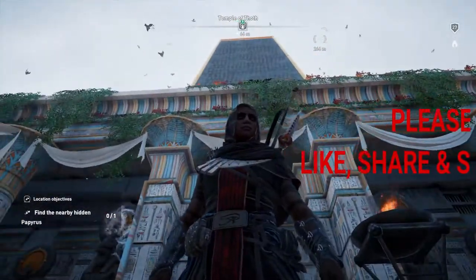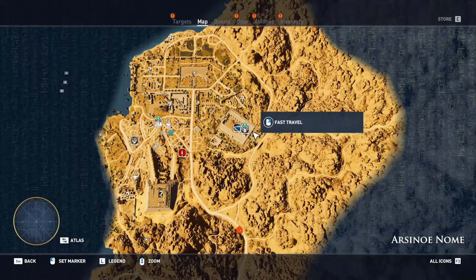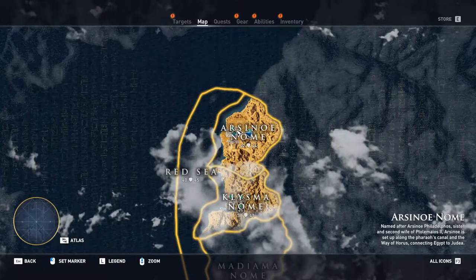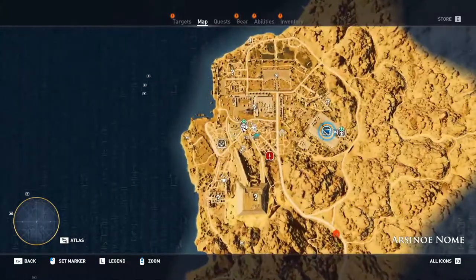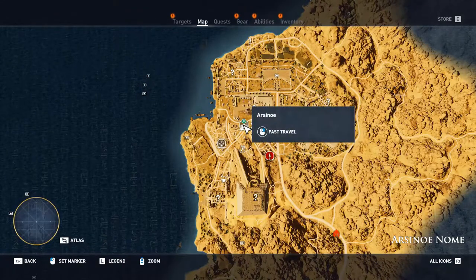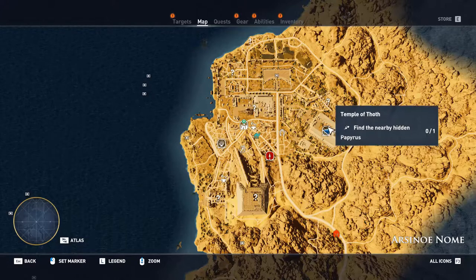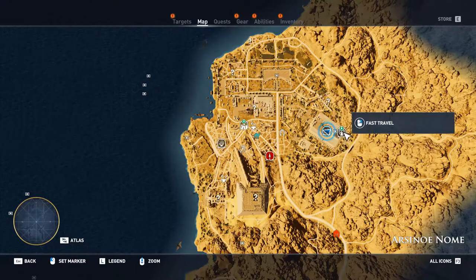I'll be starting off with how to get them. First of all, we need to be in the northern region of Sinai. Sinai is the new map for the Hidden Ones DLC. The place is Arisnau Gnome. As soon as you go to the north of Sinai in Arisnau Gnome, you're gonna find a temple called the Temple of Thoth.